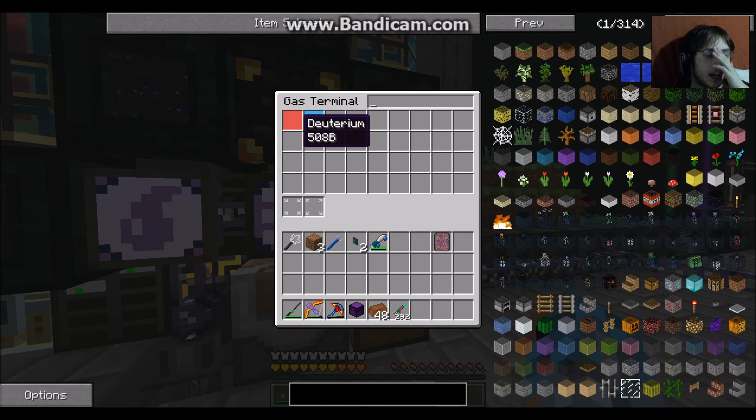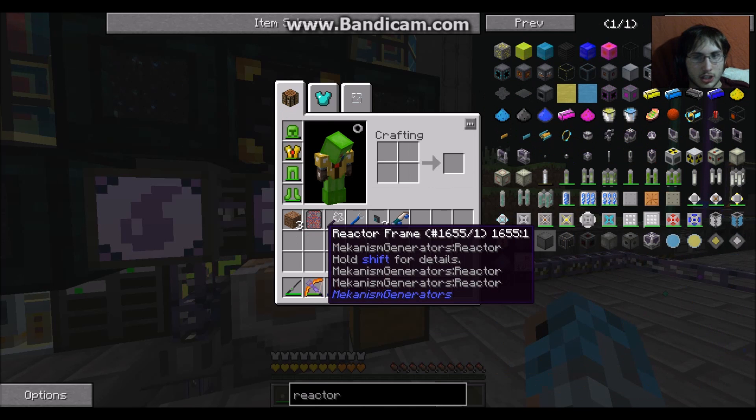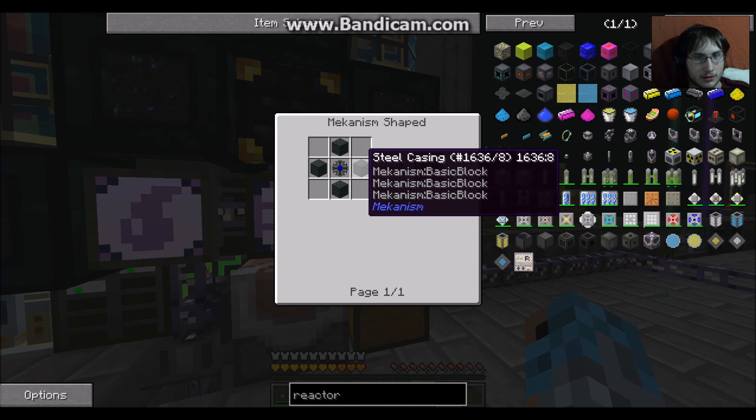I got 508 buckets of Deuterium. I think we have enough materials to start the reactor now. So let's get that made. Actually I don't want to skip all this, so let's make a reactor casing.